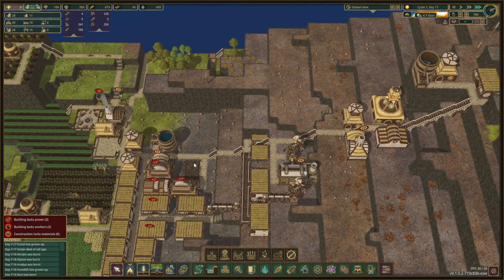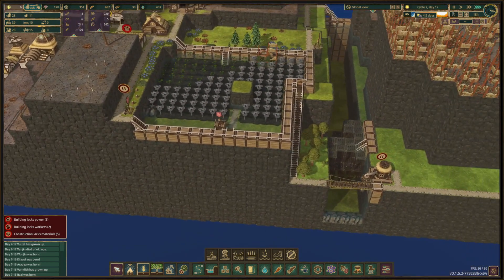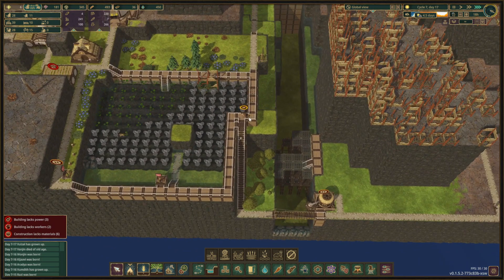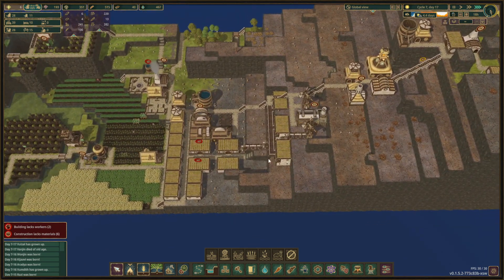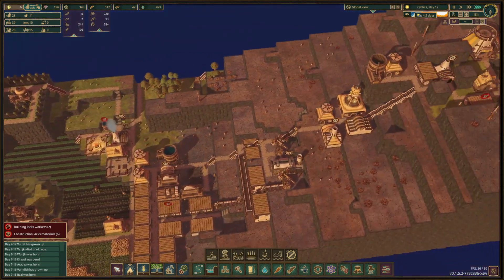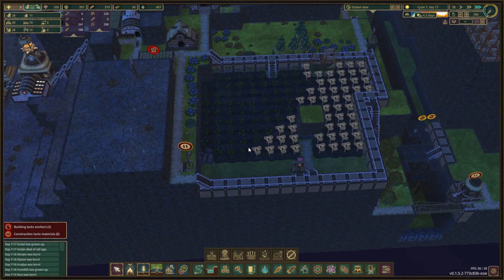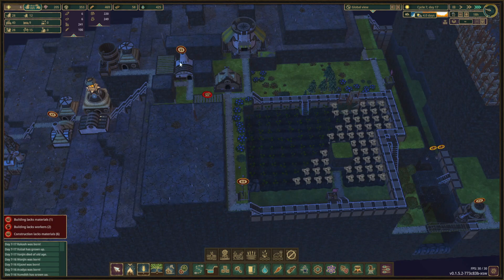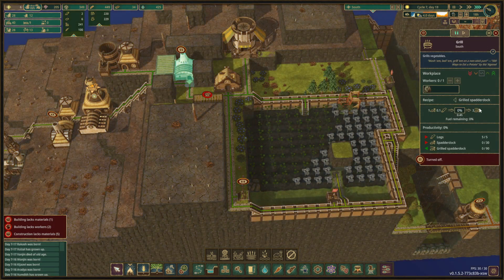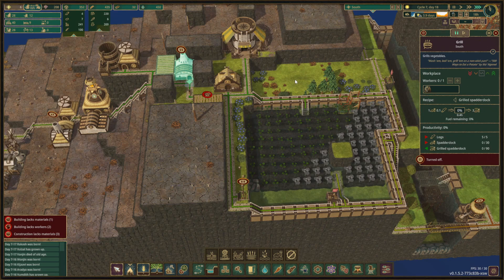We could do with some more power, which we will get from the water wheels here. We'll somehow get it over the mountain - not entirely sure how yet. We got this all set up: more housing, an aquatic farm, and spatter dock. Spatter dock grows in 12 days, giving three spatter dock per plot. One spatter dock gives three grilled spatter dock, so one plot every 12 days yields nine grilled spatter dock - that is not too bad.